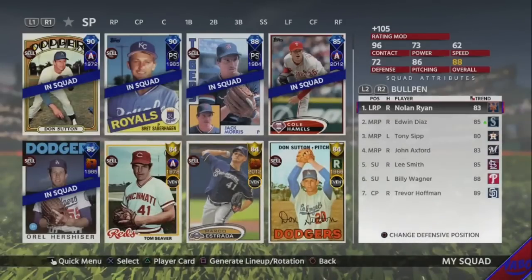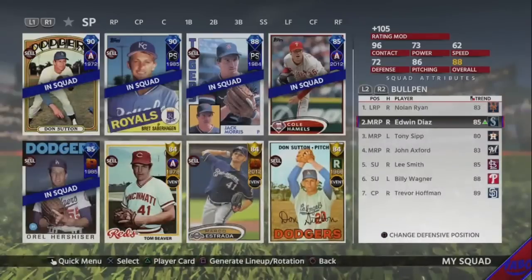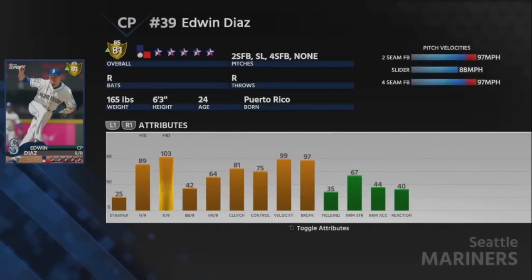In the bullpen, my long man is Nolan Ryan, the 83 Ryan — he has 63 stamina so I need to go a long time in the bullpen. We also have Edwin Diaz, he always has a great inside edge and his pitches aren't great, but he does throw pretty hard and he has a good slider, and hopefully you can get that to get a right-handed hitter out or two.